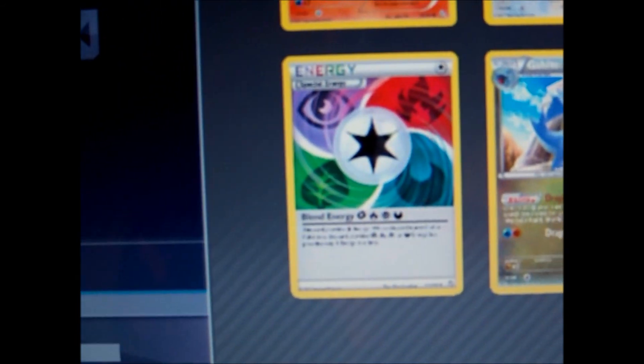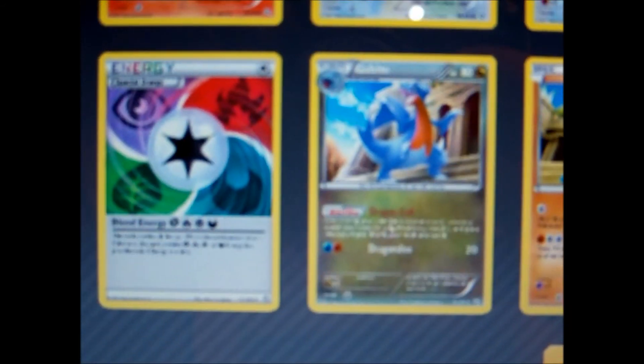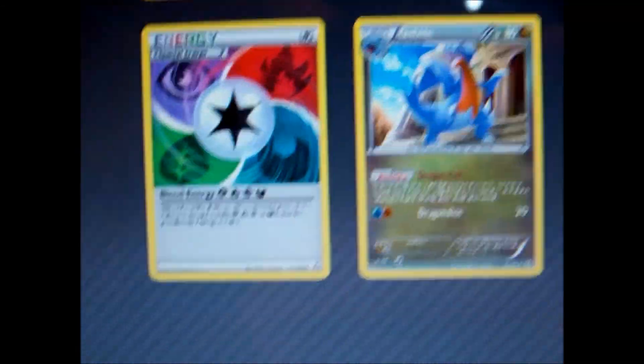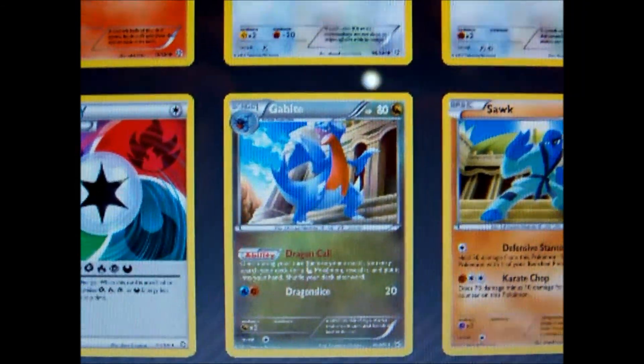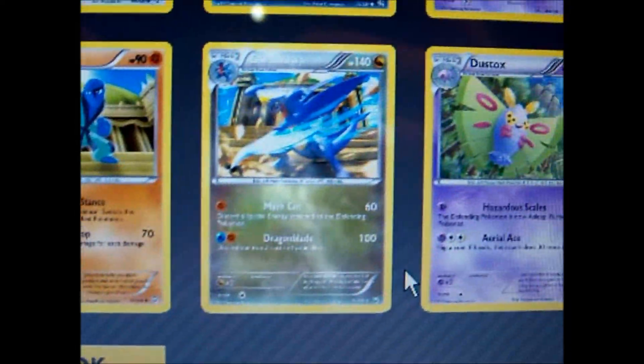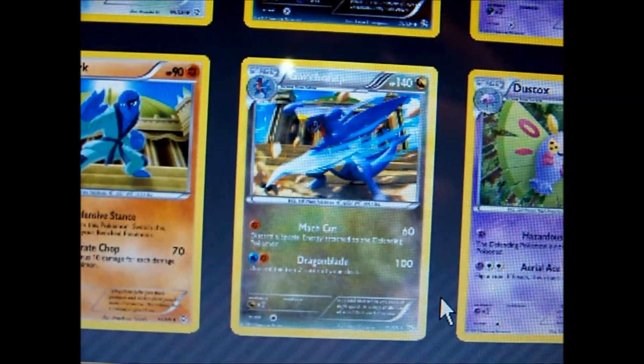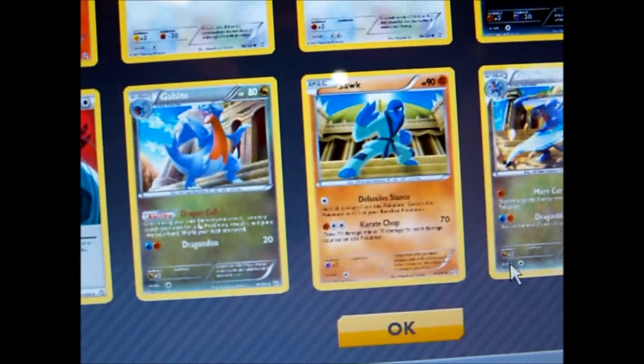Blend energy — awesome. Focus — dammit. Dragoncall Gableite, which is awesome. Ooh, Reverse Guard Champ — sweet. I wish I pulled that in real life. I don't even have that card yet. It's one of the three holos in this one.